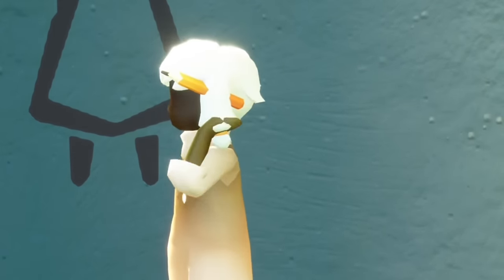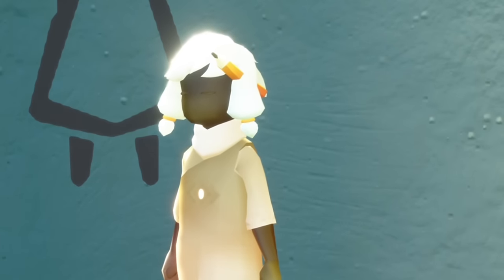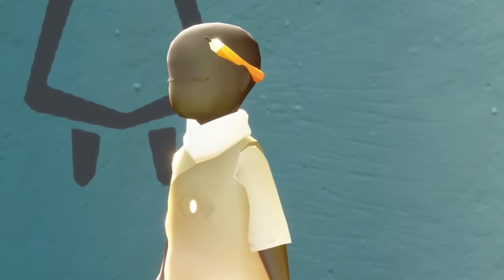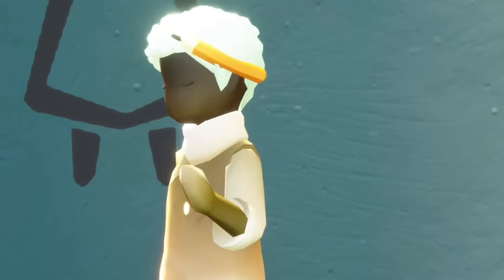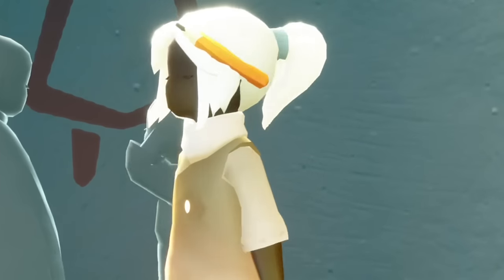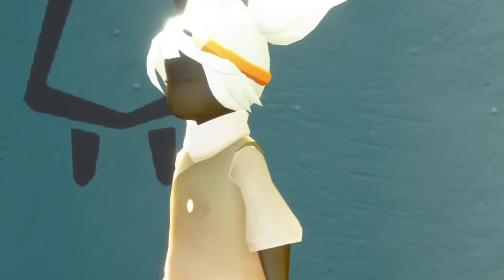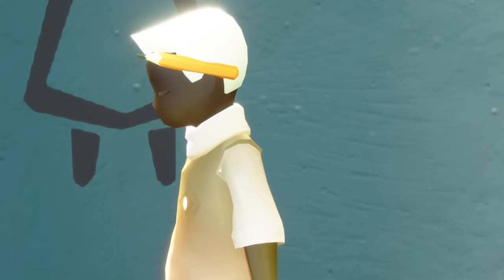We also have a new hair accessory this season which is simply a little pencil tucked behind your ear — hard at work making blueprints. I'm going to try it on with some of the base game hairstyles just for fun. I kind of like how vibrant and big it is. It's so simple but also kind of cute, and I love that when you have a hairstyle where the ear is poking out you can actually see it tuck behind the ear.